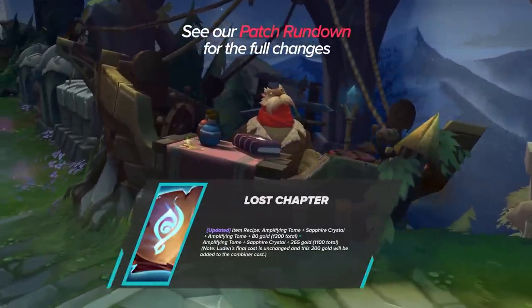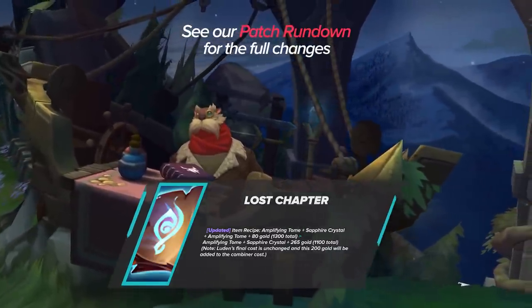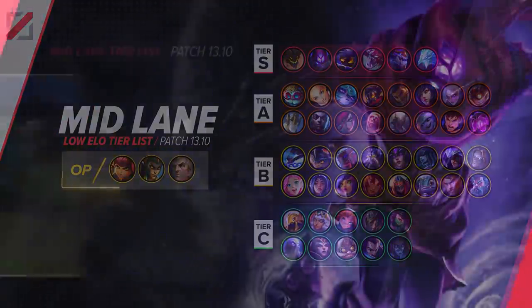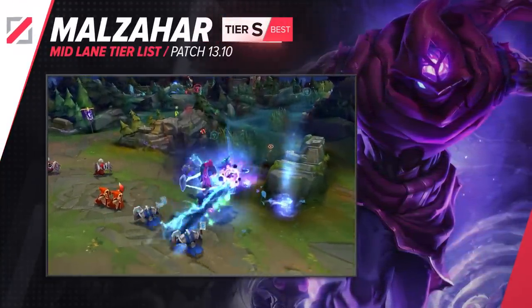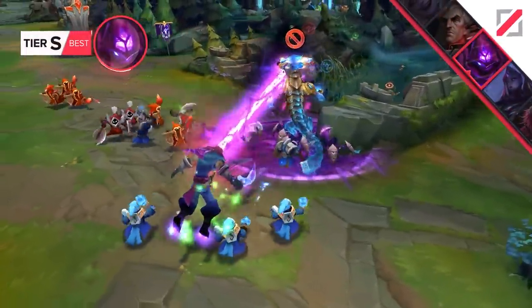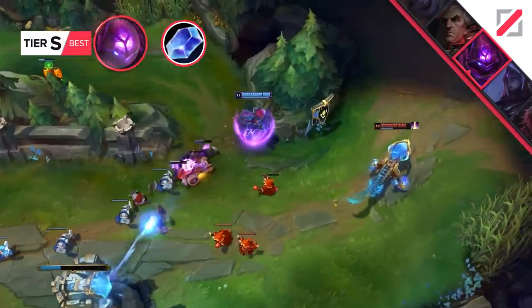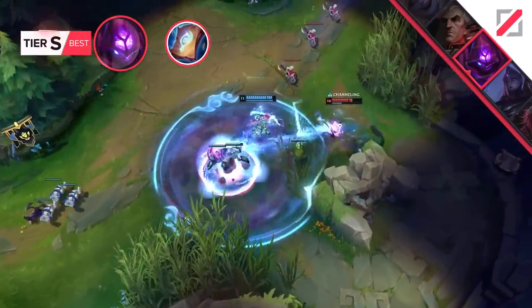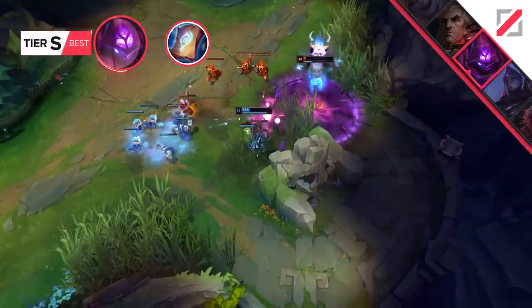The next big thing is the change to Lost Chapter for the mid lane, among other assassin item changes. Lost Chapter being cheaper, and all champions with access to Future's Market, can massively impact their laning phases now with slight adjustments to their recall timers. For example, Malzahar's most annoying problem during the early game is his mana pool, and the same applies to many other mages. Contrary to the typical Doran's or Tear start, you can also purchase a Sapphire Crystal first, which will accelerate your first reset massively. For many mages, Lost Chapter is the milestone item that defines success or failure in the early game, and getting it earlier leads to higher impact. Turns out, having mana as a mage is quite cool.